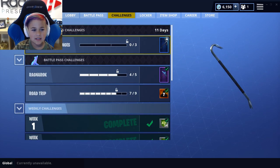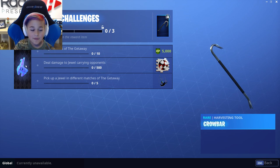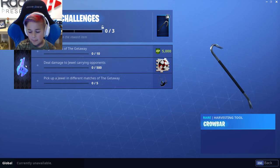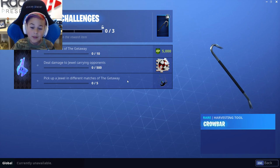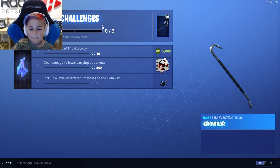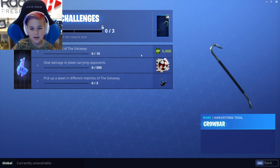You only unlock the crowbar. I was going to say if you can get that back bling that would be pretty sweet, but no. Pick up a jewel in different matches of the Getaway — if you pick up five llama jewels, you get the money contrail. Deal damage to jewel-carrying opponents and you get the spray — you have to do 500 damage. Play 10 matches of the Getaway and you get 5,000 XP.